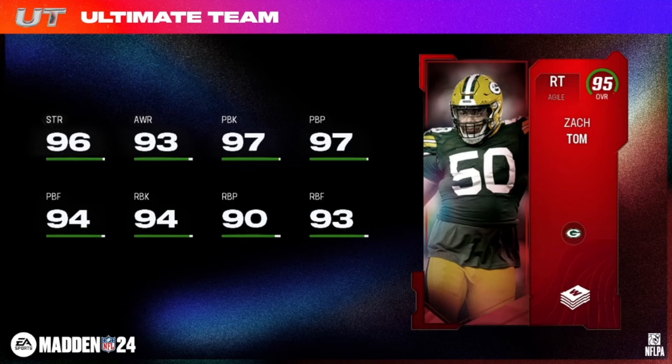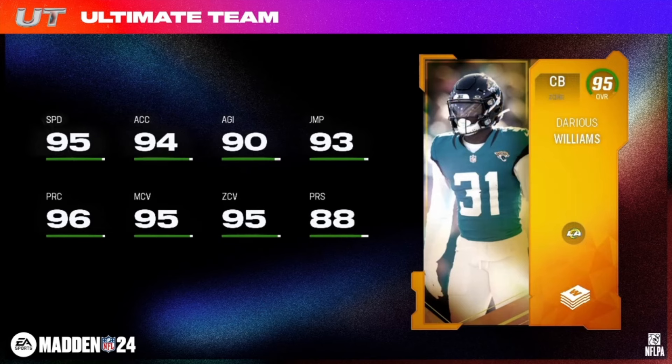Up next — Weekly Wild Card veteran hero Darius Williams, 95 speed, 95 man, 95 zone. Jags, Rams, Ravens chemistries on the zone corner. He's going to slot in as cornerback one on that Jags theme team — Jags need a corner, man.